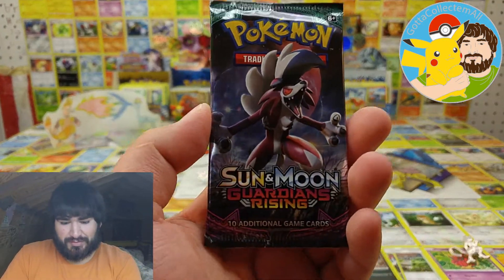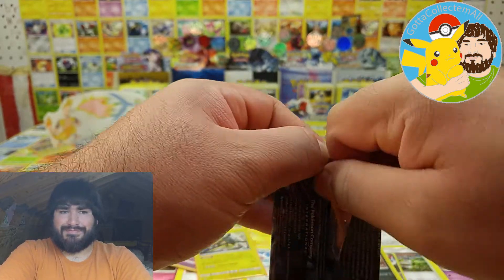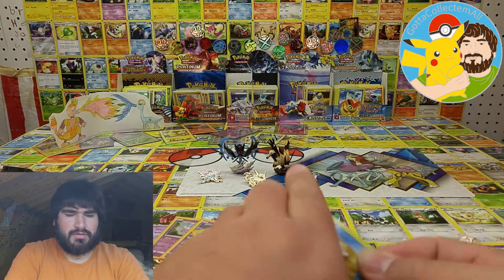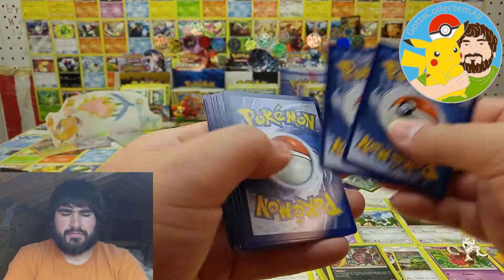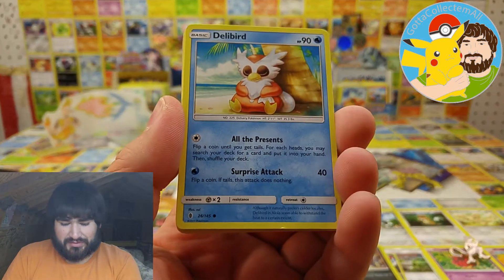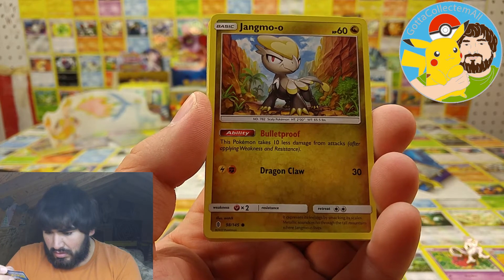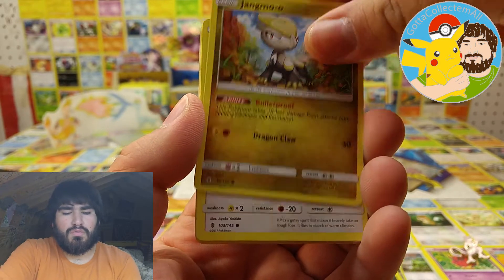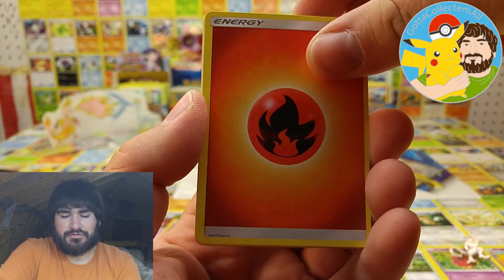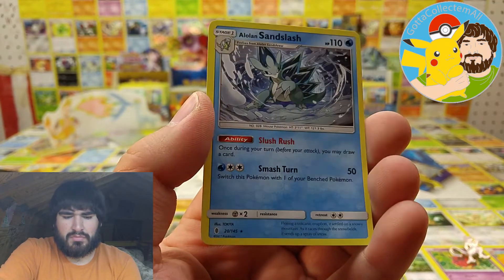Here's the code card. Here we go — last and final booster pack, will it contain something epic? Let's find out! Okay, Delibird, Jangmo-o, Turtonator, Carvanha, Barboach, Fire Energy, Machoke, Lampent, Clefable, Pancham, and Alolan Sandslash.